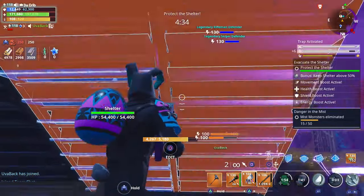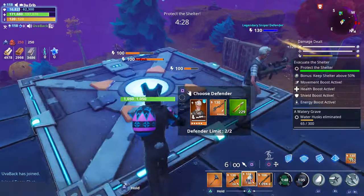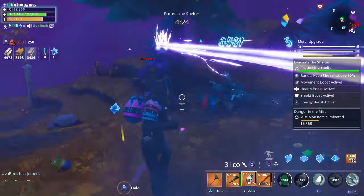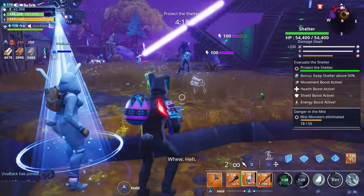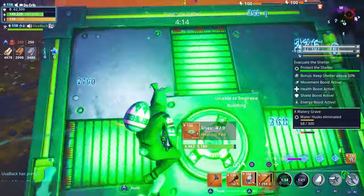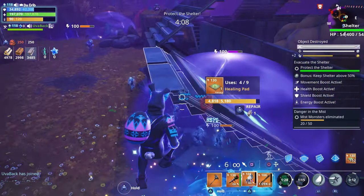We didn't really put down a whole lot of traps — we just have floor launchers and a couple of defenders. We also have some healing pads as well. Let me make some launchers real quick and give him some more eggs.